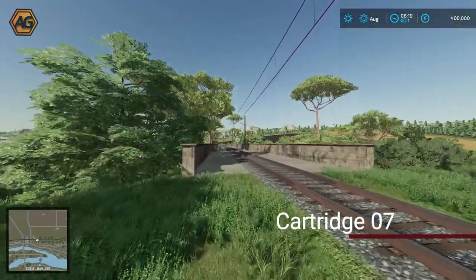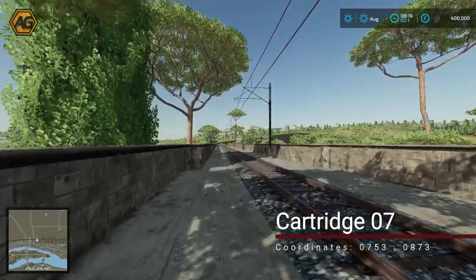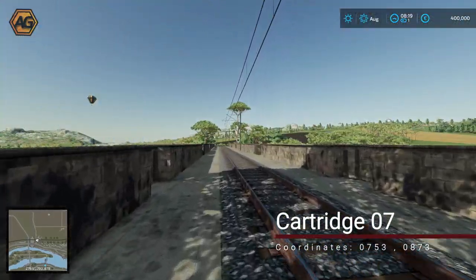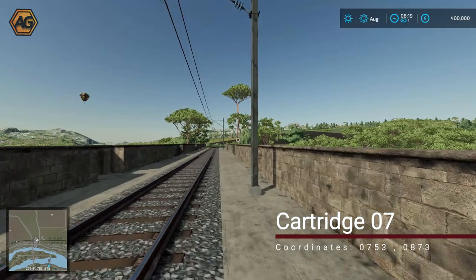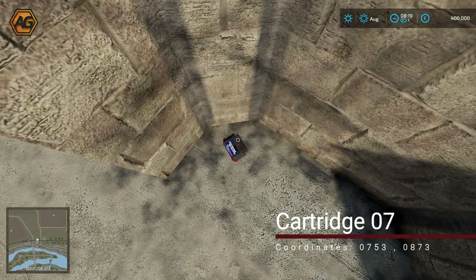At the other end of the island, or just over the river from it, is a train bridge. We go all the way out here and find the third of these cutouts just past the post, and we'll find the next cartridge sitting just there.